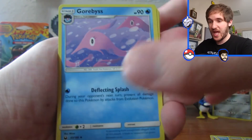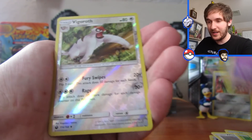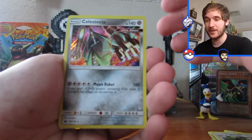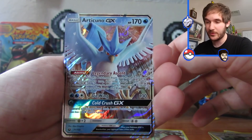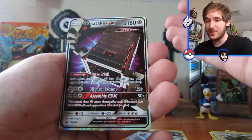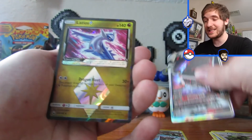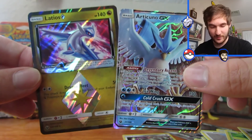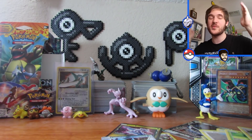We have a steel energy, a Gorebyss, Sableye reprint, Huntail, Whismur, Bellsprout, Wailmer, Beldum, Spoink, Vigoroth — reverse reprint reverse — and just a Magnet Trick regular rare. But you know what guys, I'm not even upset because these cards were just so genuinely fun for me to open. We got this awesome Celestia holo Ultra Beast, we got the Articuno GX — honestly I think this is my favorite pull — another Ultra Beast GX, and then the Latios Prism Star card. These two really have my heart right now — these are incredible pulls. Thank you guys so much for watching! I had a lot of fun with this opening, I hope you did too. I'll be talking with everybody in the comments and I can't wait to open more Celestial Storm. Love you guys, bye!